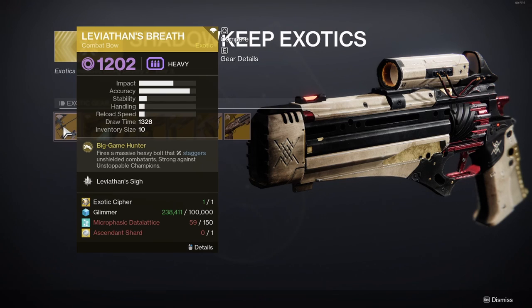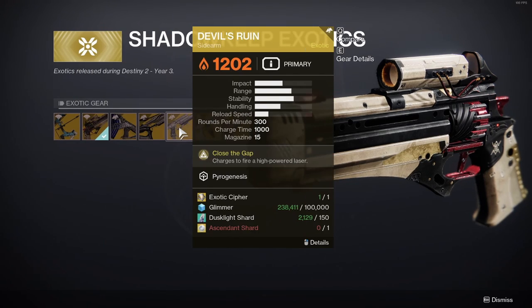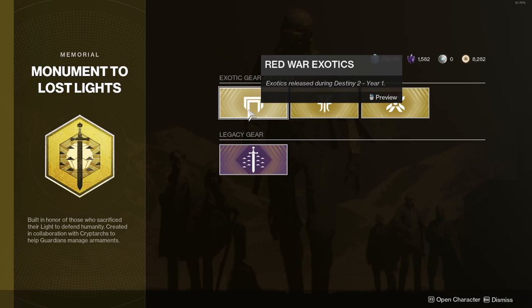The Shadowkeep exotics are: Leviathan's Breath, Eriana's Vow, Bastion, Symmetry, Devil's Ruin, Tommy's Matchbook, and The Fourth Horseman. Thank you for watching and happy collecting!